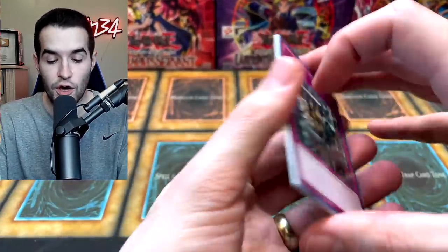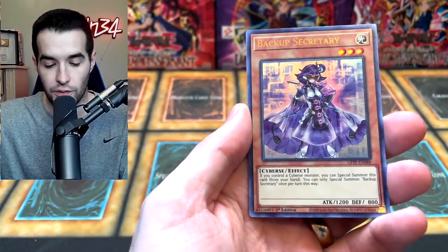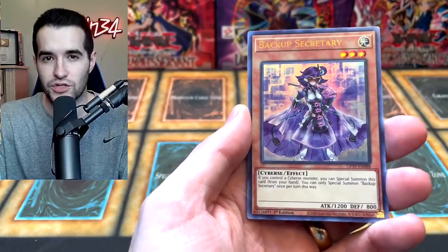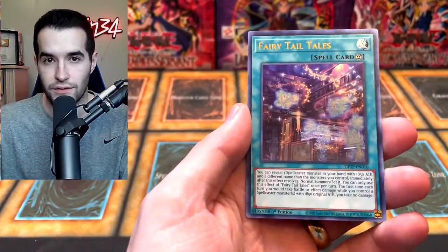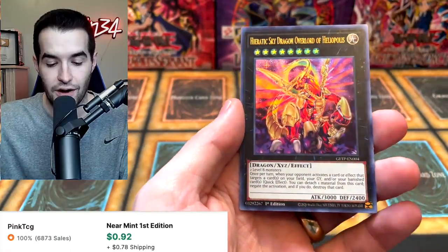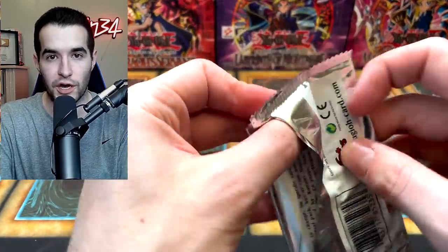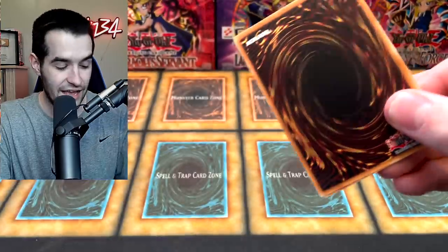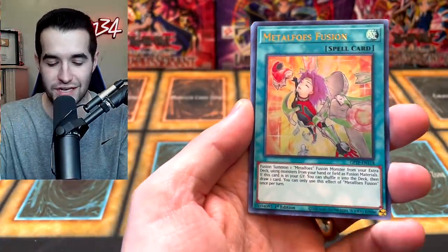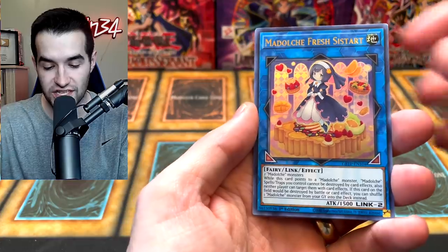Ghost from the Past again — I still do have some of these packs. Even though the set was not incredible, pulling those epic ghost rares like Dark Magician and Blue-Eyes Alternative are really awesome. I think people who are always trash-talking the set and saying the ghost rares are awful — they're really not, they're pretty good. Hieratic Sky Dragon Overlord of Heliopolis. A couple more of these and we're going back to Retro Pack 2. There's a high chance we don't pull anything, but that small chance is why we're opening. Mass Change, Madolche Fresh Start.